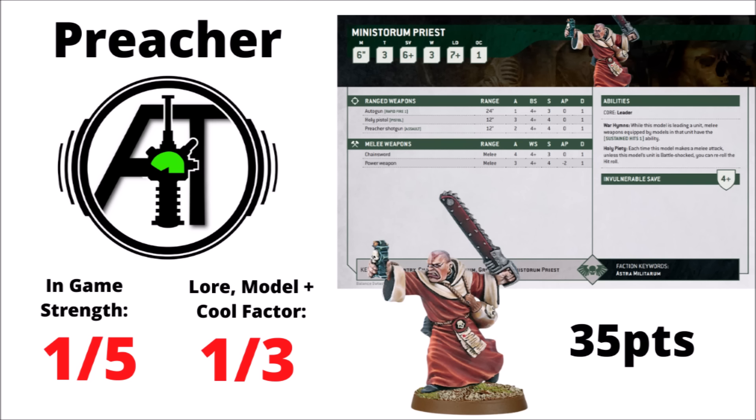Next, the Ministorum Priest — 35 points for a melee buffing character giving a unit Sustained Hits 1, plus a tiny bit of personal melee that re-rolls the hit roll, but with only a power weapon it's not all that impactful. AllSpecs gives him a 1 out of 5 for his intended purpose — disappointing that he can't join any units that seriously want to be in combat. He can't go with Bullgryns anymore, which was his favourite home before. If you want to make Catachans fight better in close combat, just take Strachan. Perhaps you could get some competitive use out of him literally turning up from strategic reserves for secondaries, but even that could be done cheaper with a Commissar. A 1 out of 3 for lore and feel.